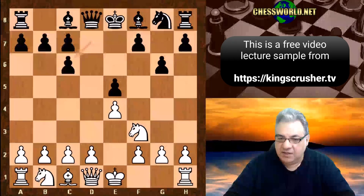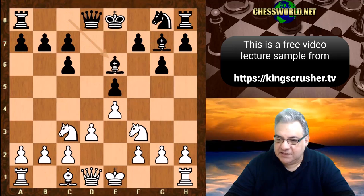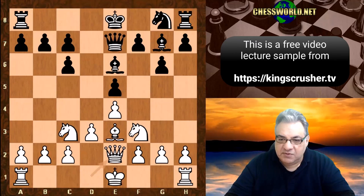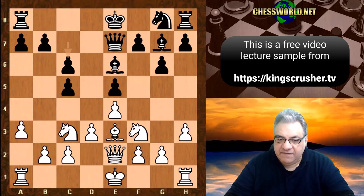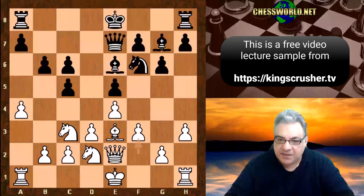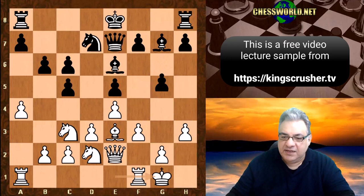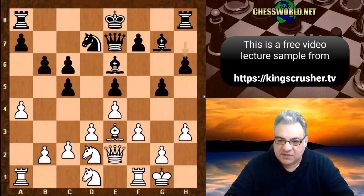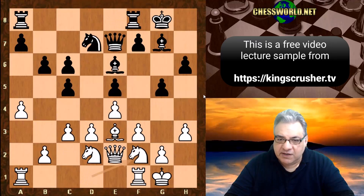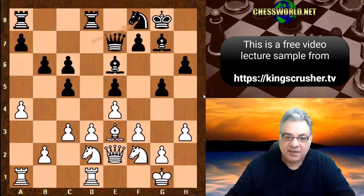Bxc6, dxc6, we have d3. Bg7, knight c3, bishop e6, bishop e3, queen e7, queen e2, c5. Then h3, c6, a4, b6, knight d2, knight f6, f3, knight d7. White castles and now g5, c5 — trying to stop f4 from white but weakening the knight squares a little bit. These light squares lead to knight d1, h6, c3, and black castles. Knight f2, rook fd8, rook fd1, knight f8. Black has the bishop here but has structural damage.